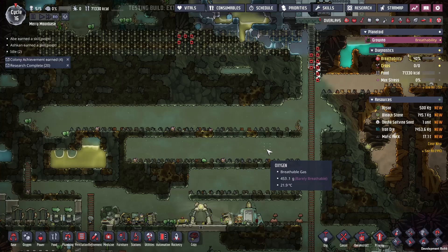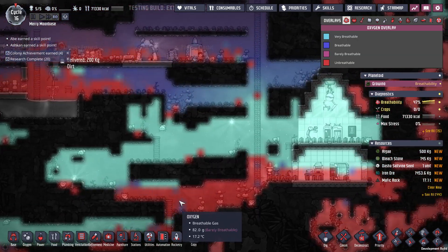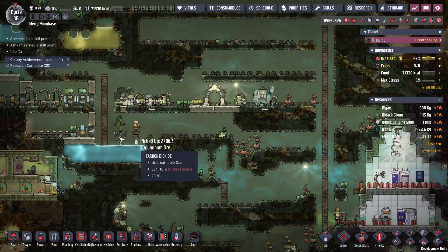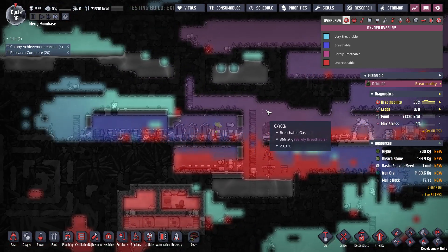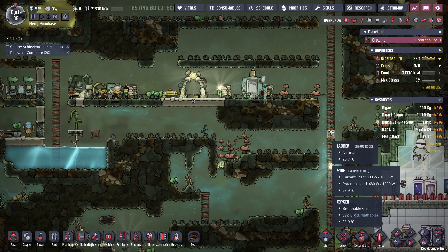There we go. So this is about where we left off last time. I was mostly just doing mod updates and trying to get all that working, but that seems good. Our oxygen pressure down here is good, but it's bad up here, so we definitely need to get some air flow going.